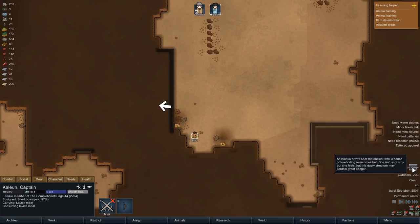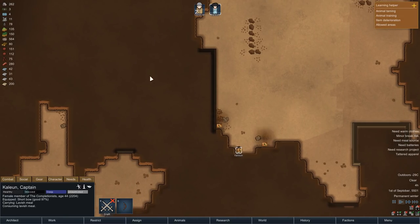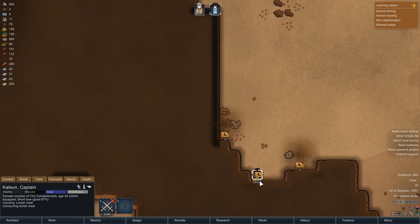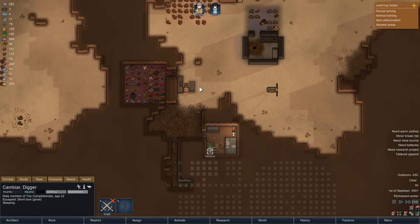While Kalian goes to fetch the lavish meals the next morning, we are notified that she is sensing an ancient danger nearby. That ancient danger would be inside of the structure here. Opening these up is always a risky endeavor, because it is indeed possible that there is a small army of robots hiding behind the wall. So we'll leave this be for the moment, but should we ever have a colonist to spare and maybe a strong group of visitors on the map, we might consider lifting the secret.